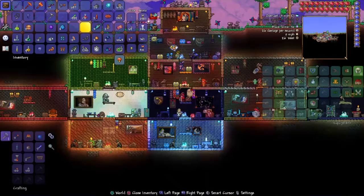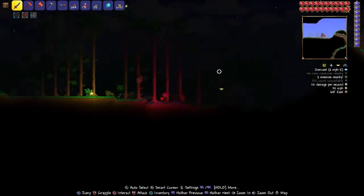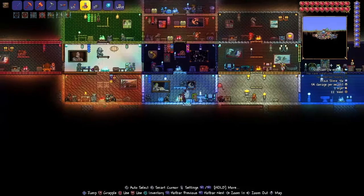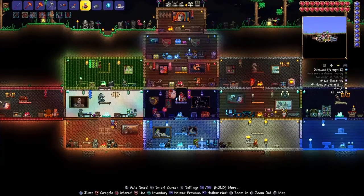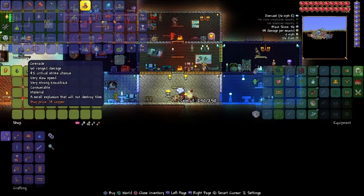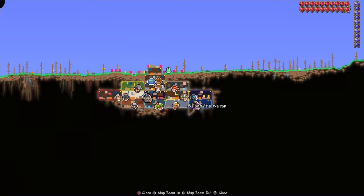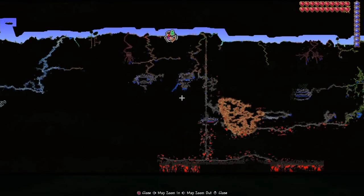Alright everyone, the rooms are done. I actually went ahead and made two rooms. What happened was I was going to get the marble stuff, then I saw all the slime I had and wondered - can I make a slime room? And I could! So I made the marble room first and the slime room. We got the Demolitionist, who moved into the marble room - yeah, we can buy bombs and stuff. I think it fits him. And then no one's moved into the slime room yet.